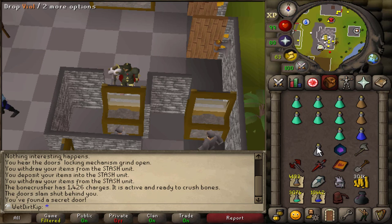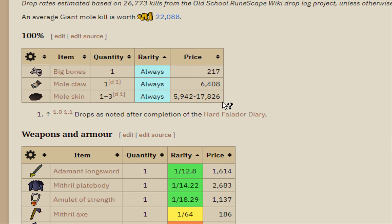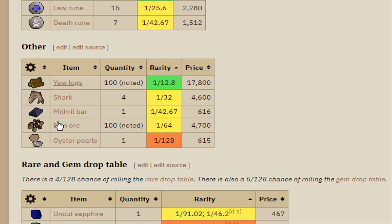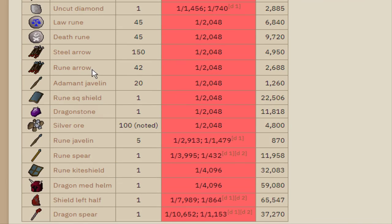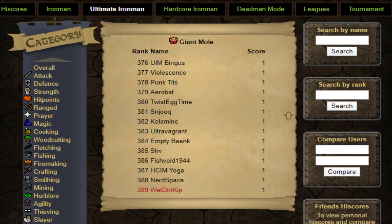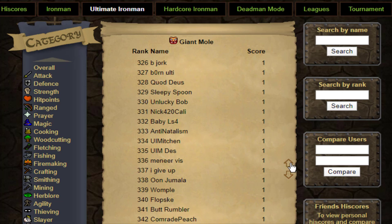I'm just quickly setting up the inventory here, and I think we should be all good to go. Before we go in, I want to show the drop table for those of you that haven't seen it recently. I was going over all the drops, and I think there's only 4 stacks of items that I would keep: mole claws, mole skins, ulogs, and iron ore. A lot of stuff will get dropped or alched. There's also a pet at 1 in 3K, but we're definitely not going to be getting that. I also want to show the UIM high scores — there's only been 389 UIMs that have killed Giant Mole. I don't know how long I'll be doing this. I think a lot of people just did the one kill for the diary. Quick prayers are set to Protect Melee and Piety.